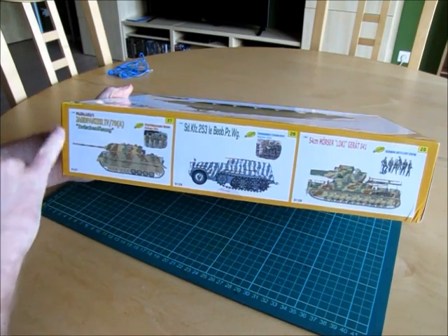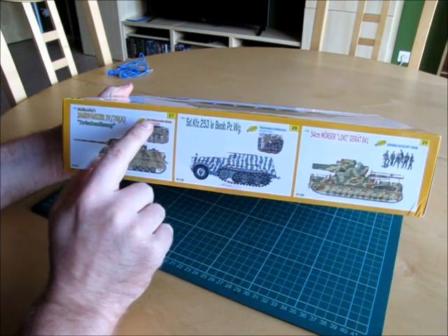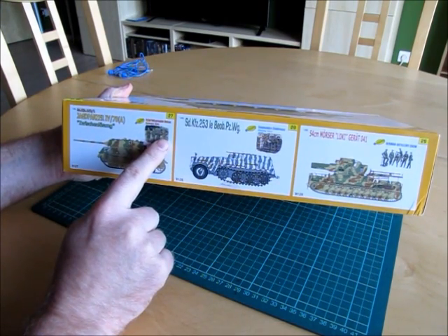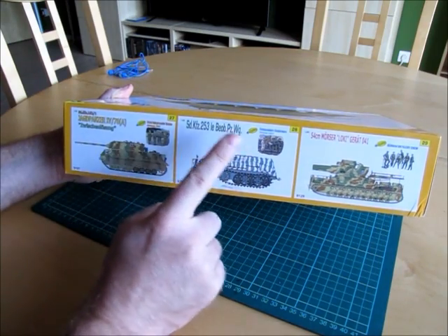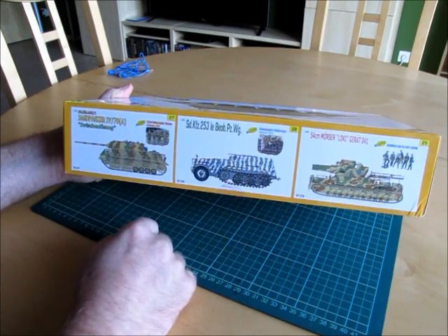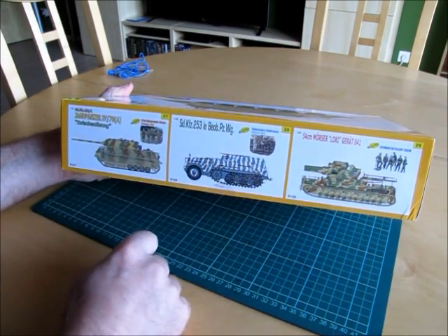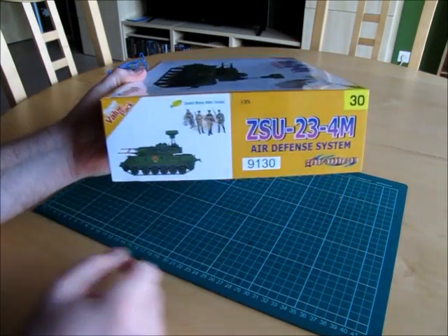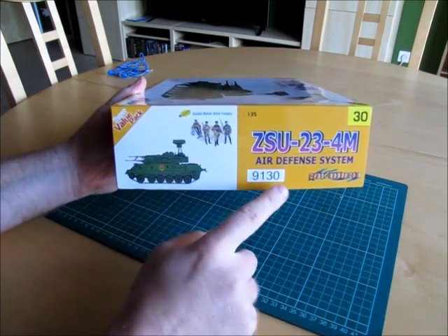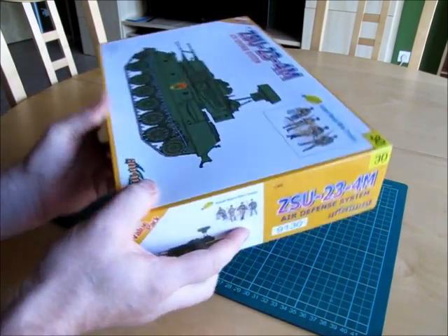We have the Jagdpanzer, which looks awesome, with the Volksgrenadier — four soldiers from the Battle of the Bulge. You can also see a half-track from the Germans and a Loki Mörser. On the last side you can see the box art and the serial number. So let's take a look inside.